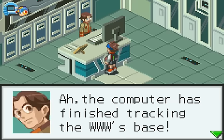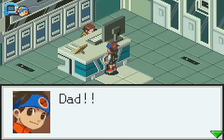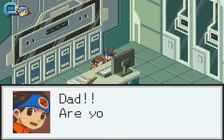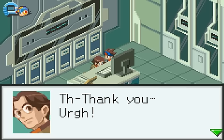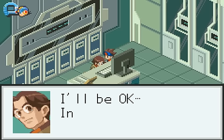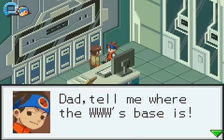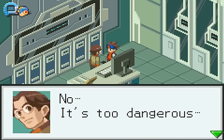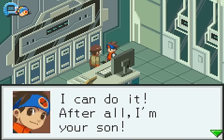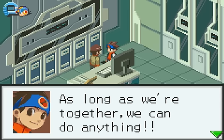The computer has finished tracking the World 3's base. Dad, are you okay? Here's your medicine — Mom gave it to me. Thank you. I'll be okay, in a moment. Dad, tell me where the World 3's base is. I'll delete Alpha for you. No, it's too dangerous. I can do it. After all, I'm your son, and I have Mega Man. As long as we're together, we can do anything.